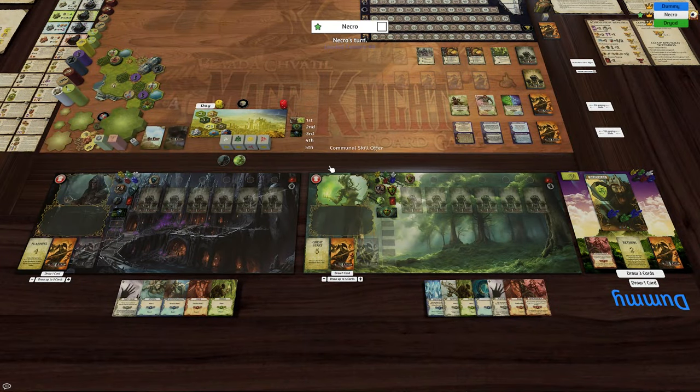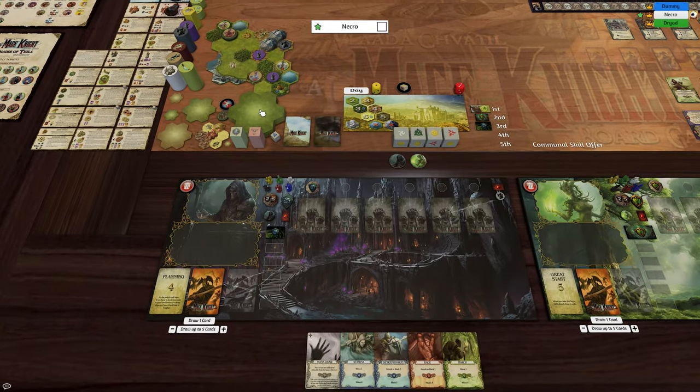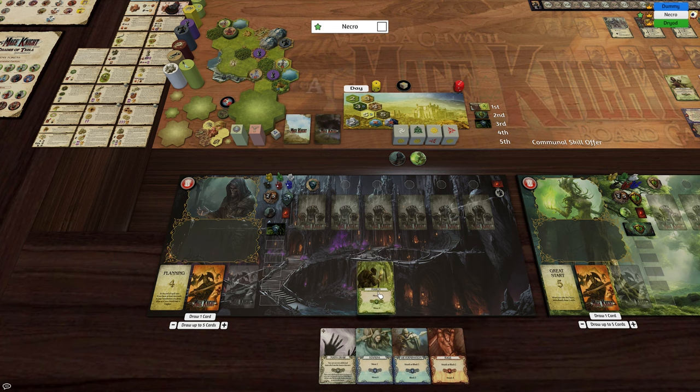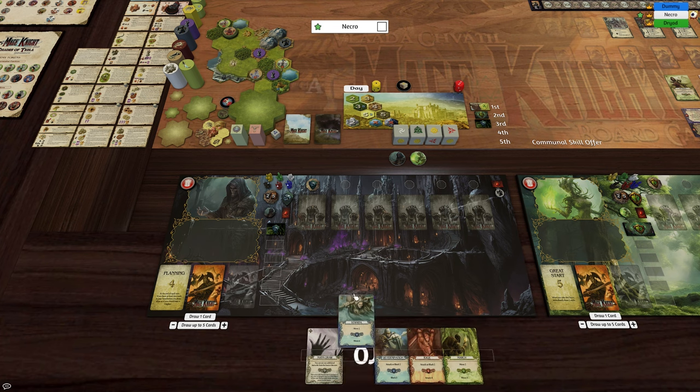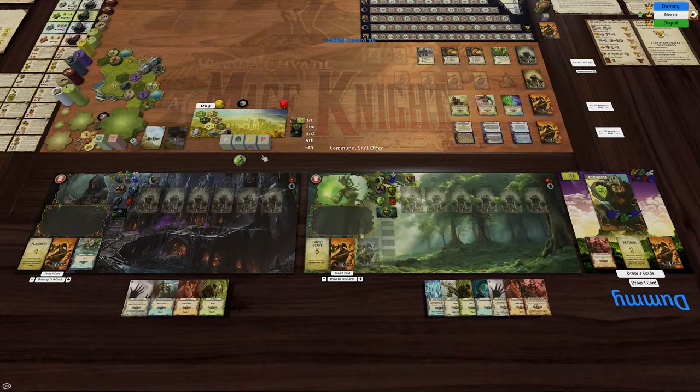Now it is the Necromancer's turn. I guess we'll go — I think we'll just go 2, just get into here. I'll do for his turn, now we're drawing up to 6 cards. Now this bloke here — we want to try and pump out as much as we can.